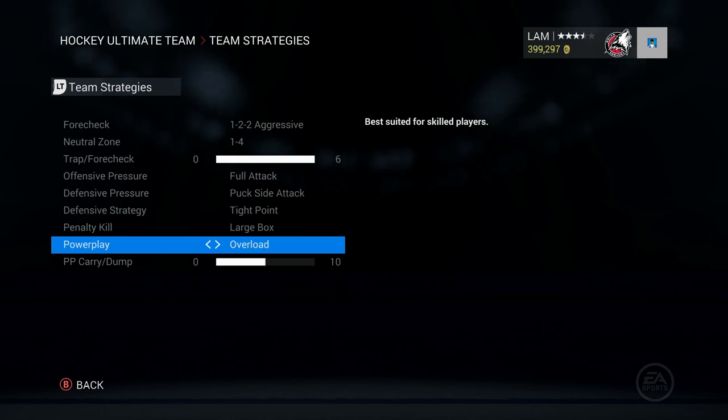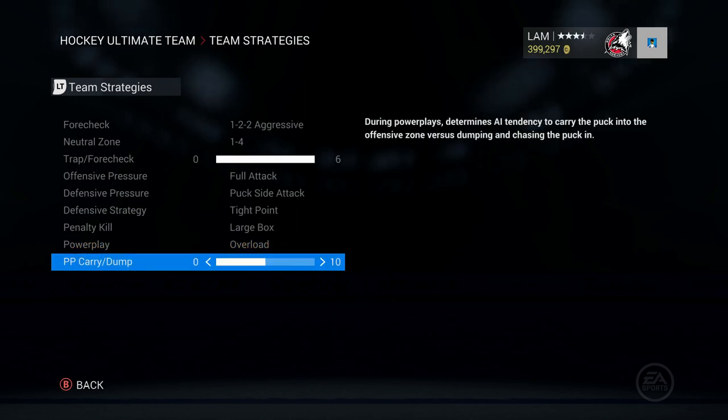For the power play I always use overload — getting those guys into position. I've trusted overload in every NHL series. For power play carry and dump I have it about halfway; I want my guys deciding whether to rush the zone or shoot the puck. I don't want them doing one thing more than the other because that limits my own strategies, so I keep it right in the middle.